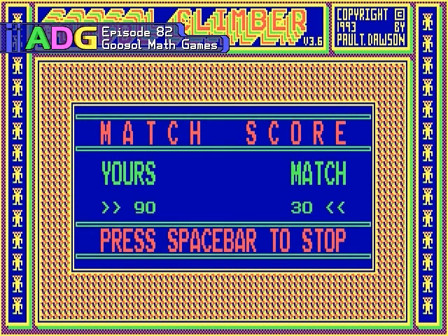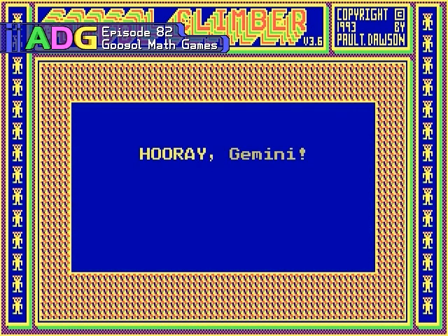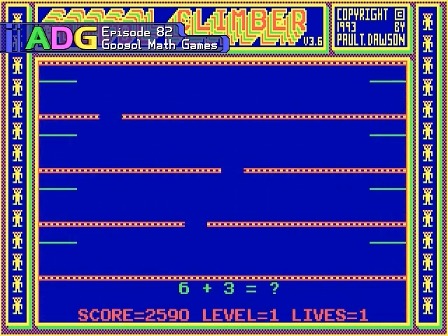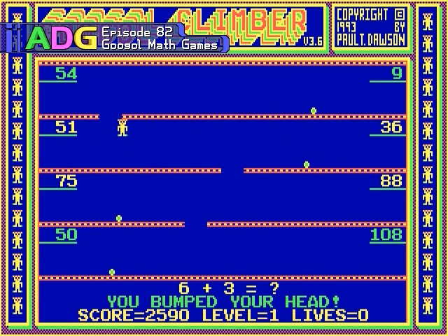Once you've lost all of your lives, a match screen shows up, much like on a pinball table, and if you can stop the spinning number and match the match number, you get one more life. And if you lose that life, you get another match chance. I think if the game at least offered the ability to stop a jump in progress, or just stop moving in general, it would have been much more fun. But as it stands, the gameplay component is just way too difficult at higher speeds, way too slow at lower speeds, and it just never strikes a good balance.